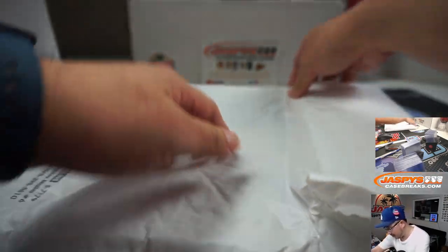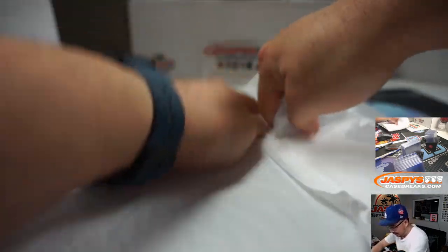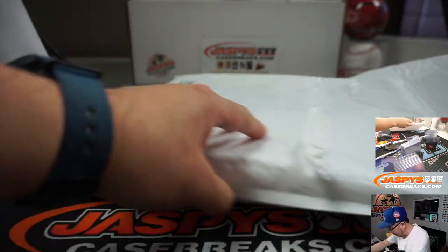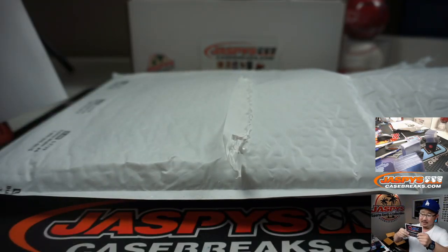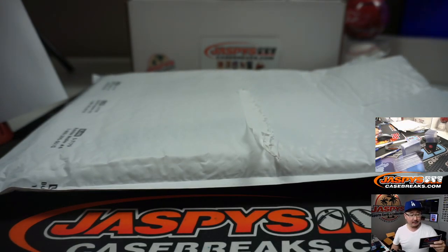Now, TriStar should have a game-show card in here. Let me play a little bit of Who Am I — America's favorite game. I give you the clues. Let me open this and give you the clues. This is also an inscribed jersey. I can't say any of this without giving it away, so I'm just going to read it.